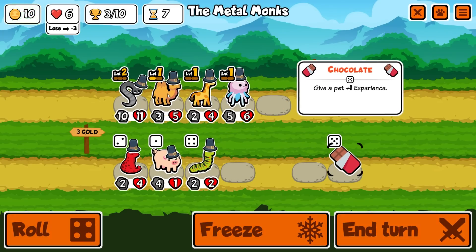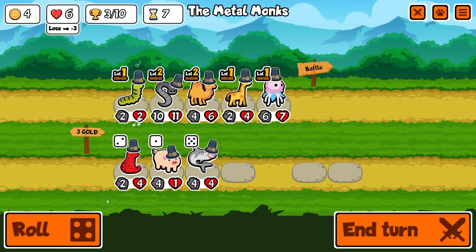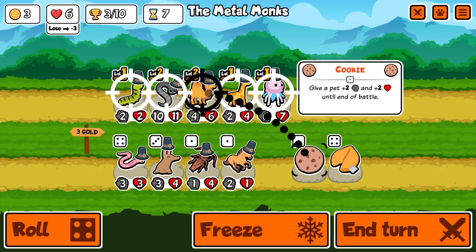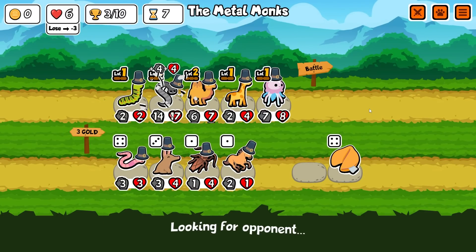We're gonna get rid of the ant, buy a crow, sell the crow, give the camel a chocolate bar, move him to the front, and get the caterpillar. He's gonna start growing into a beautiful butterfly. Then we're gonna give the camel some temporary stats.